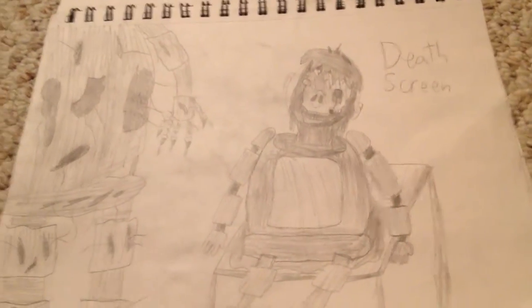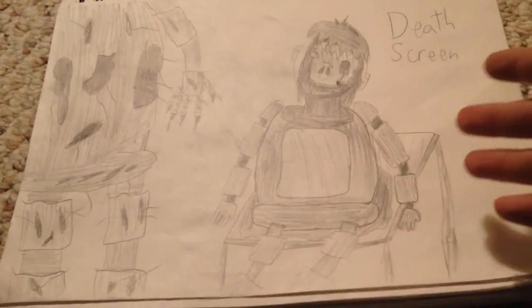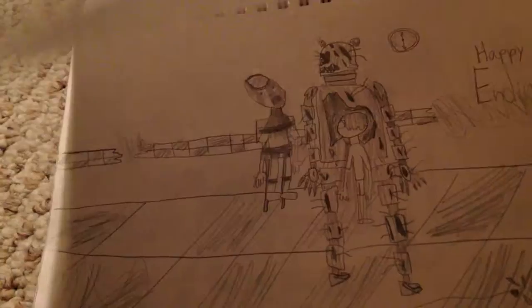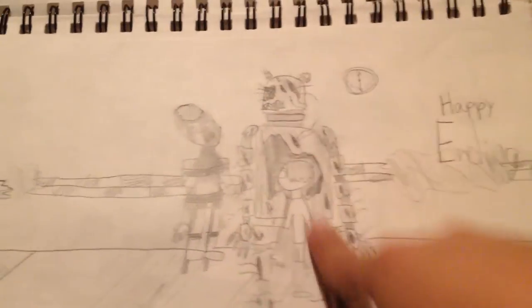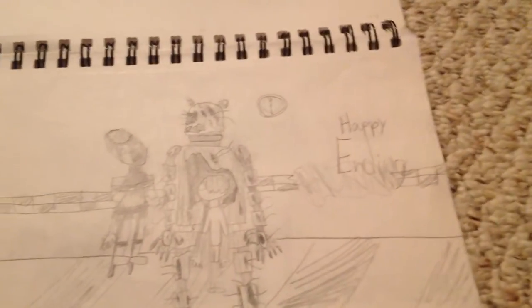Alright, this is my death screen. The next one is the last one for the video — the happy ending. I pretty much drew Nightmare Chili and the kid, Pink Man. That's what I wanted to do — make Pink Man the main antagonist. The balloon popped — I just added a little balloon pop because I felt like it.